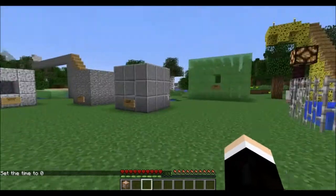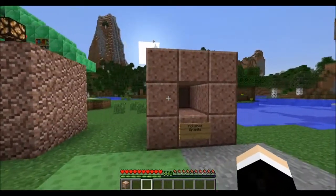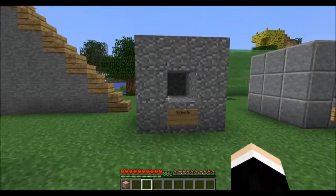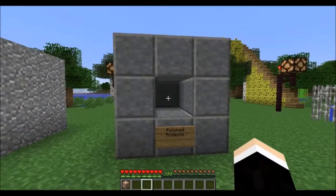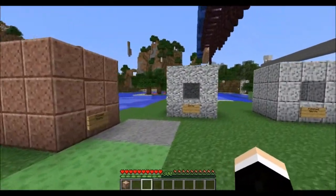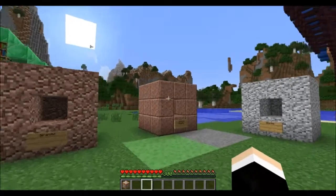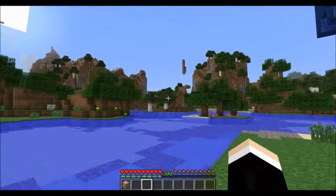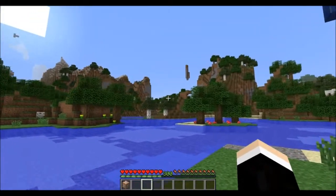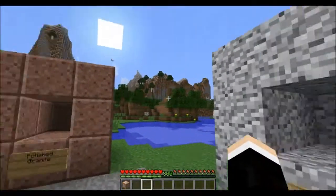So it adds a bunch of new blocks into the game. We have Granite, then Polished Granite, Diorite, Polished Diorite, Andesite, and Polished Andesite. You can find all these while caving normally — nothing special. As far as I noticed, they don't appear on any special level. If you look in the mountains, you can see the granite right here. It looks like dirt, but you can see the whiteness of the Diorite — it sticks out like a sore thumb.